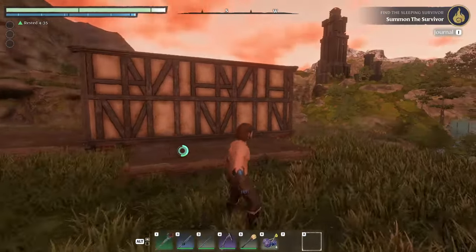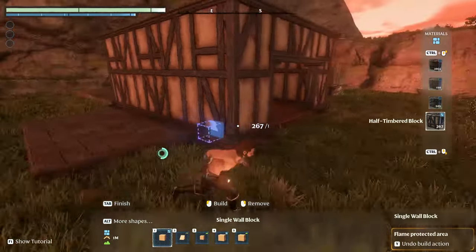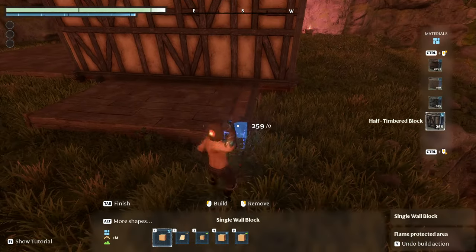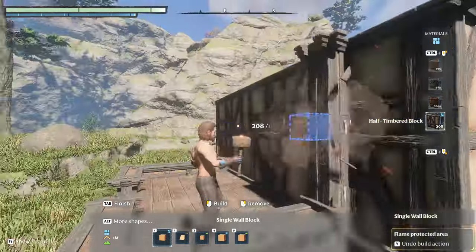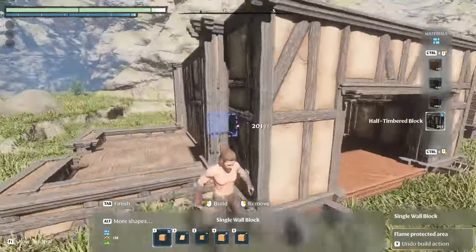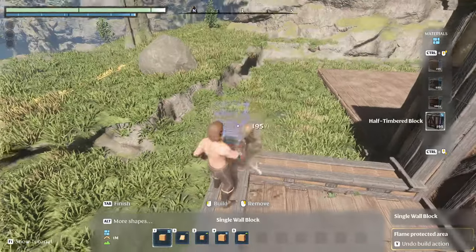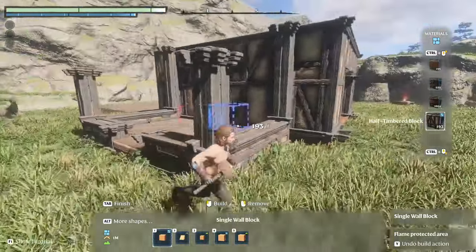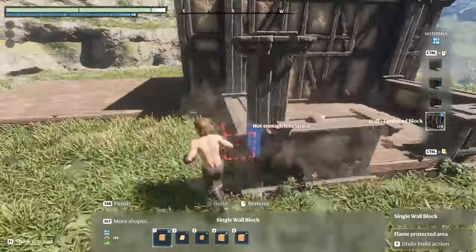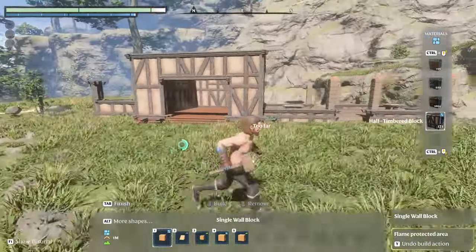Now we're just going to get this little log storage sorted because this should be relatively simple. Let's get our lovely little half-timbered blocks and build ourselves a little frame for it. We're going to add these little struts alongside going up to the top just to connect the exterior to the main building, so there's a bit more cohesion in terms of it fading from one section to another. I think it's looking pretty good — the idea is slowly but surely coming together.